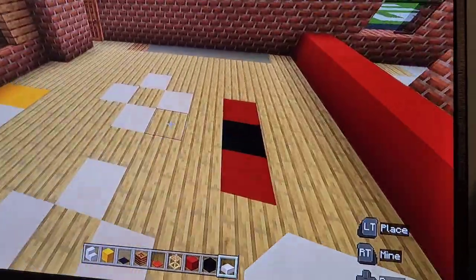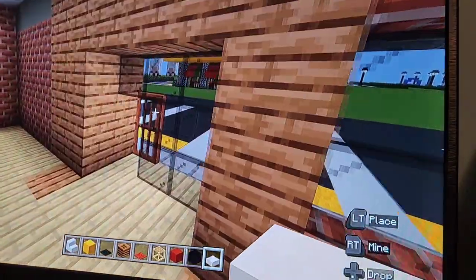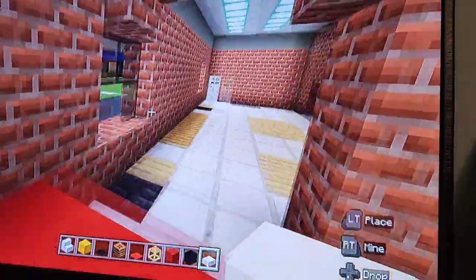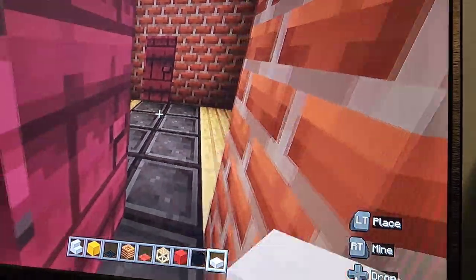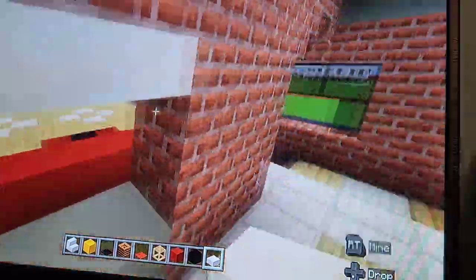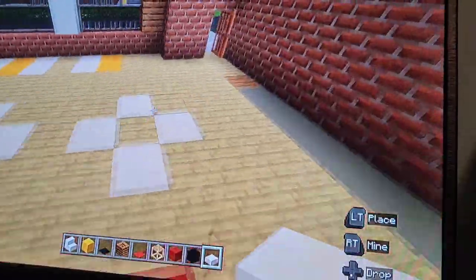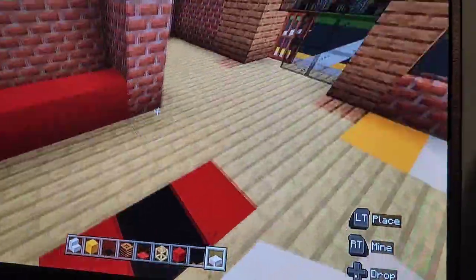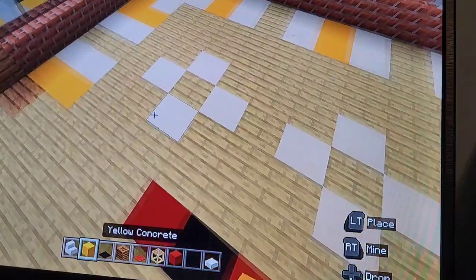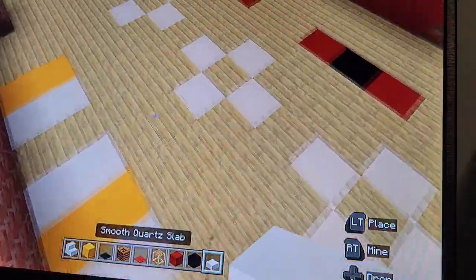Alright, once you've filled in all of your flooring, before we continue, go ahead and make sure you have all your doors in for everything. Once you've placed all your doors, it's now time to decorate the interior. We're gonna start with the dining room. You're gonna need smooth quartz stairs, yellow concrete, black carpet, composter, red carpet, scaffolding, red concrete, black concrete, and smooth quartz slab.